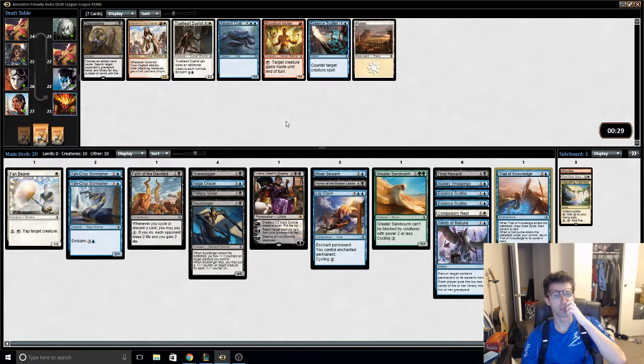I think Scatter's better than Crab. Depends — all the Embalm guys are pretty annoying. When you have Scatter... I'd run three Scatter. I think Scatter's just going to be bad against some decks.